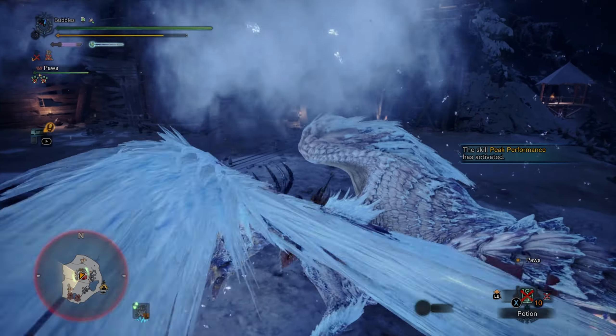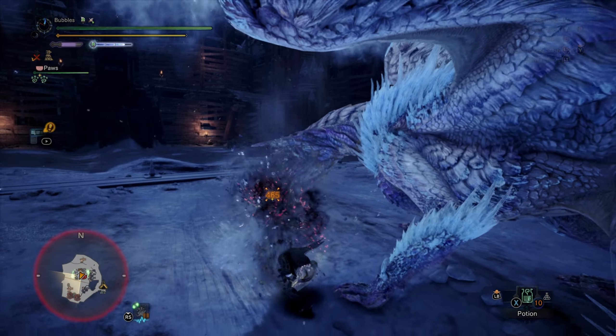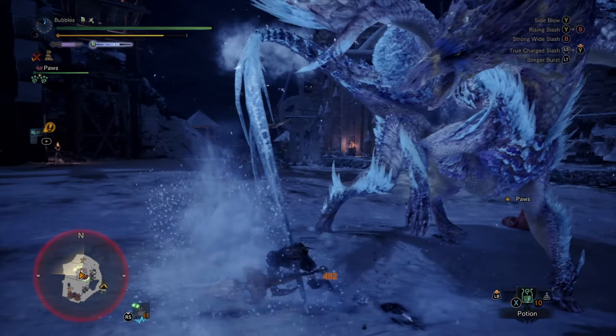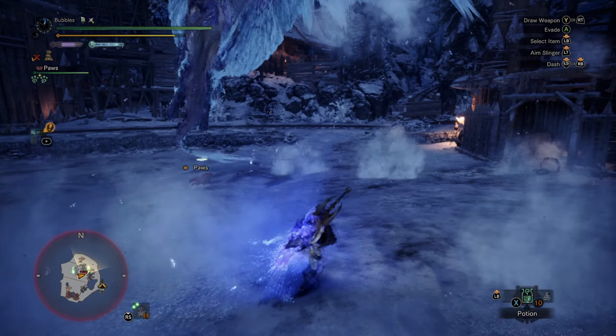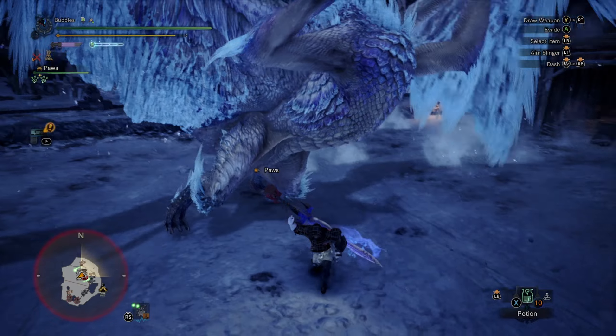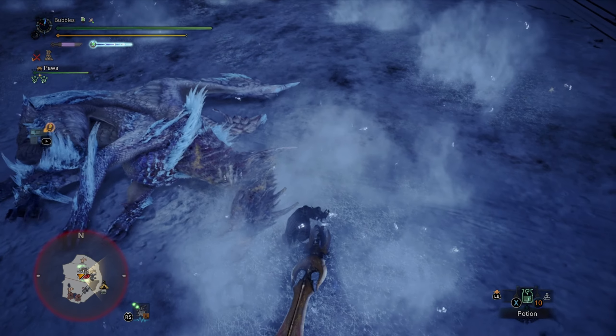Grab on. I would usually sling and combo the other direction here, but since we don't have any rocks, I'll just go with those two. I should have just charged the first one because I would have done a lot more with 100% affinity, but that's okay. There's our stun — no, just a regular topple. So we've still got our stun lined up too.